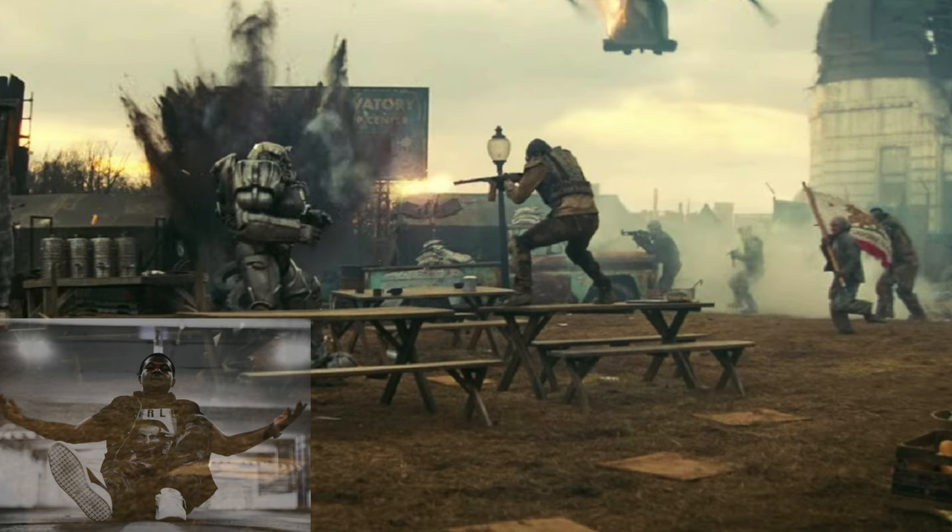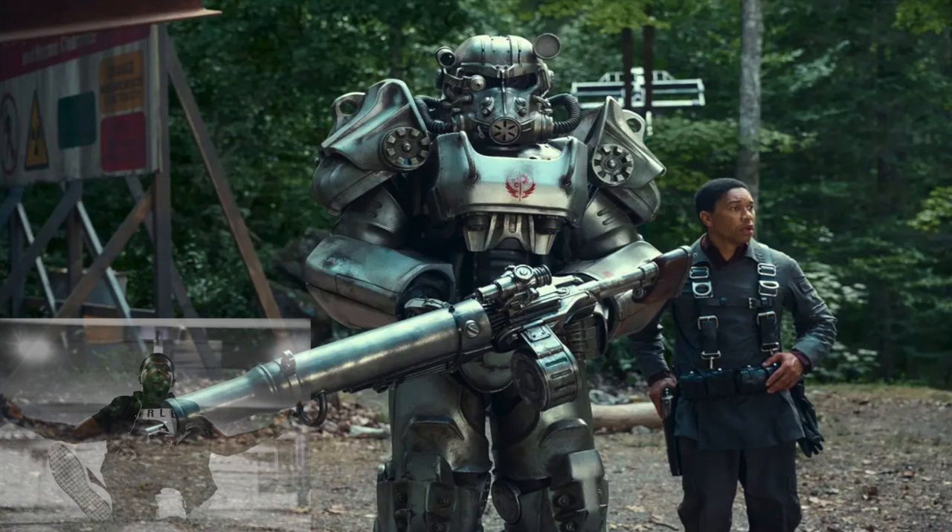Fallout's wastelands are filled with factions and Raiders constantly at battle for turf, power, and technology. In Season 1, the New California Republic and the Brotherhood are the two factions introduced. In the Brotherhood, they even have a loyal companion for their knights that carries around their equipment, similar to the video games where you can have a companion carry extra stuff that you don't have room for.